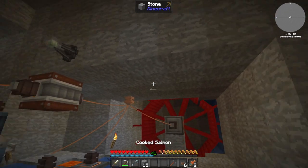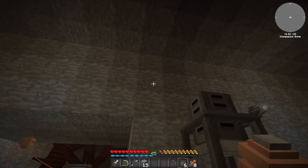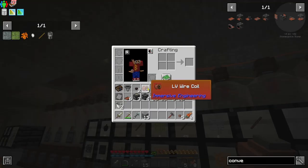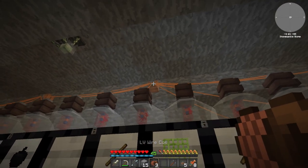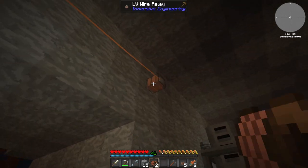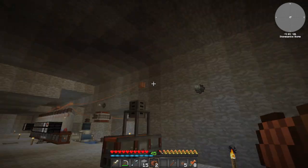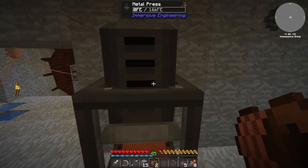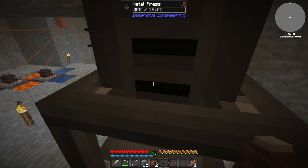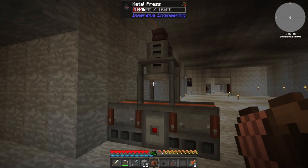Let's bring the relay out. We could take it from that one which would probably be better - as long as it's not in the way. We'll stream the relay all the way down there. On top of here we need an LV wire connector and we'll just connect those two together - and that powers the metal press.